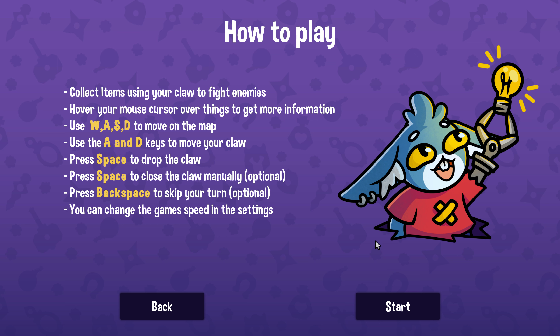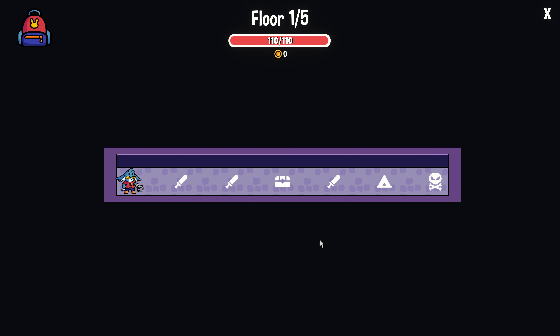A to D to move the claw, Space to drop it, Space to close it — optional — and Backspace to skip. Sounds pretty easy. Great, let's head on over. I guess that's going to be our first battle.